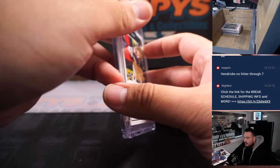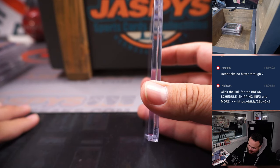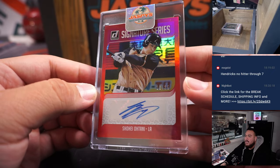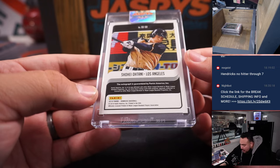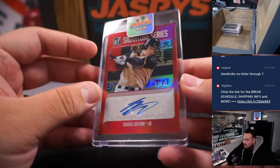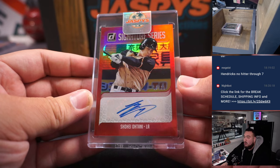This guy is one of the top hits in this mystery crate — actually the top hit. Someone's going to walk away with another autograph. This one is from Donruss, numbered to 25, Shohei Ohtani, 10 out of 25. That is from 2018, which I believe is technically a rookie Ohtani as well. Pretty nice — 2018 Donruss Ohtani.